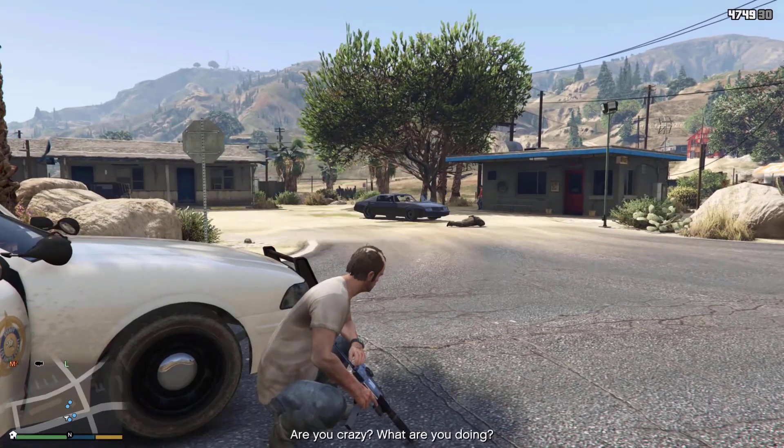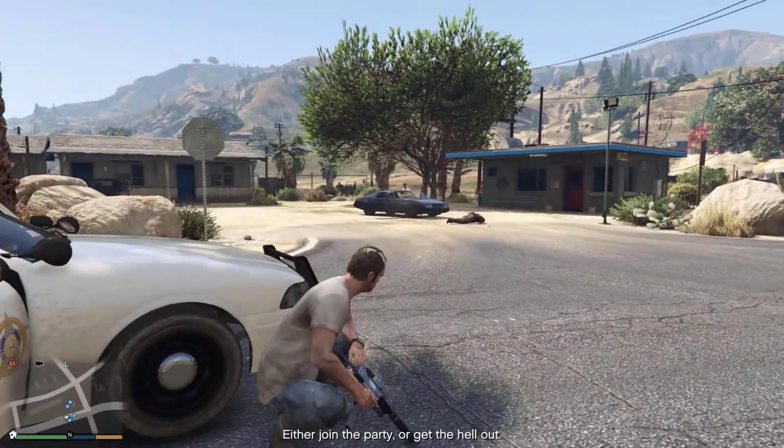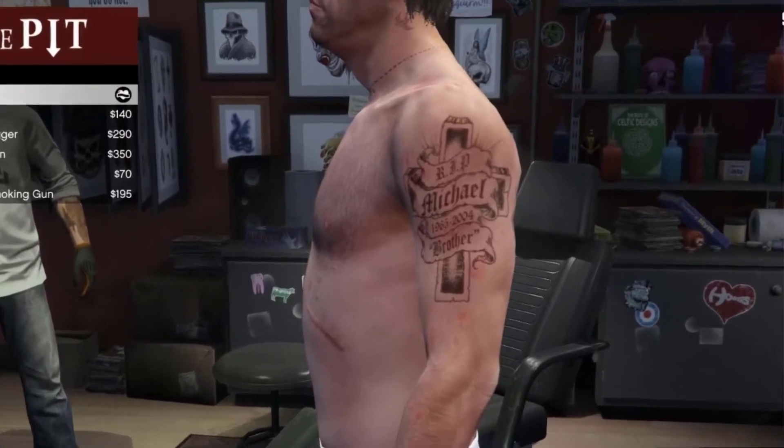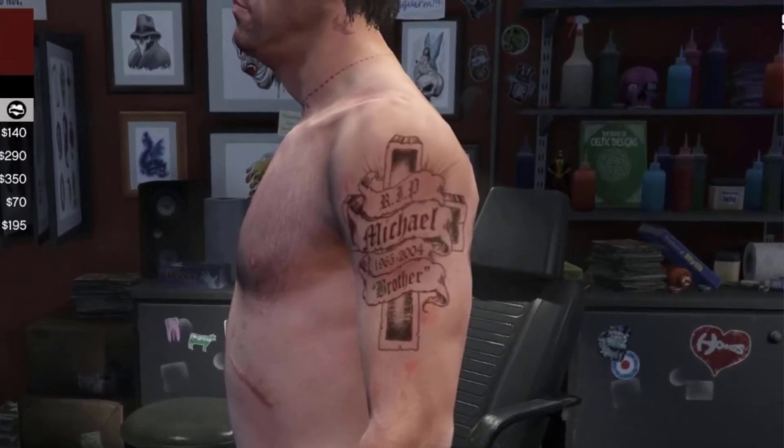Trevor is shown to sport a number of tattoos on his body, most of which are permanent. Only one tattoo can be removed. It spells out 'RIP Michael, 1965–2004, brother.'